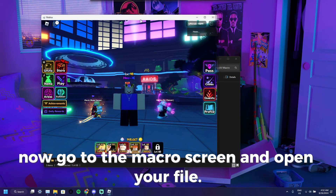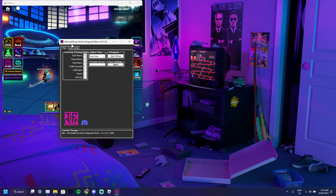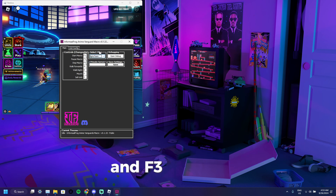Now go to the Macro screen and open your file. If this did not pop up, your display is not set correctly. For the macro keys: F1 to start, F2 to pause, and F3 to stop.